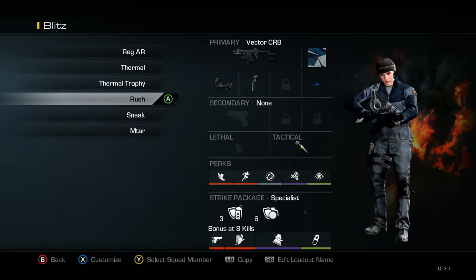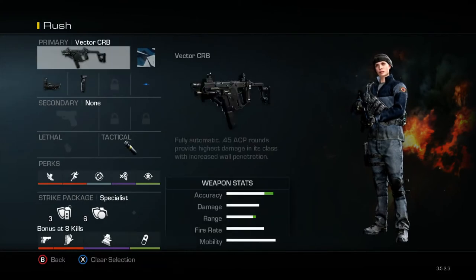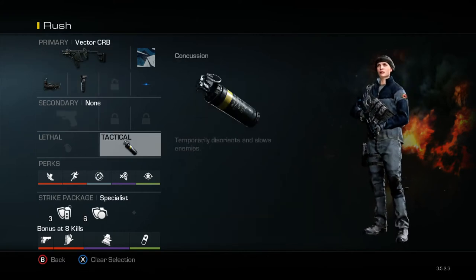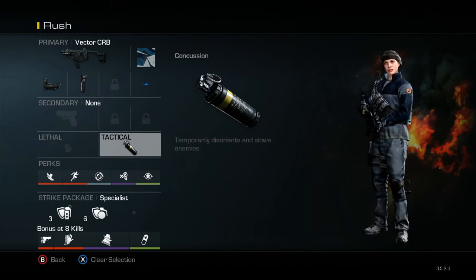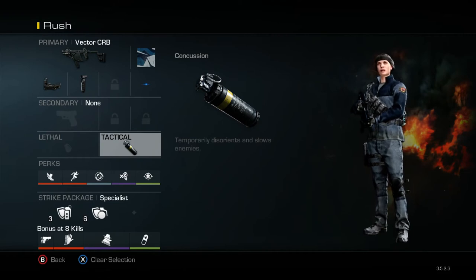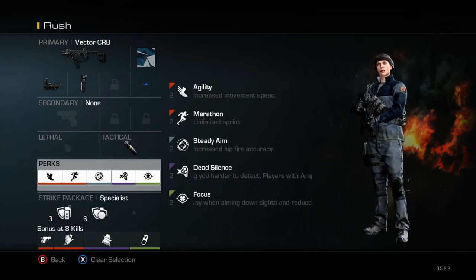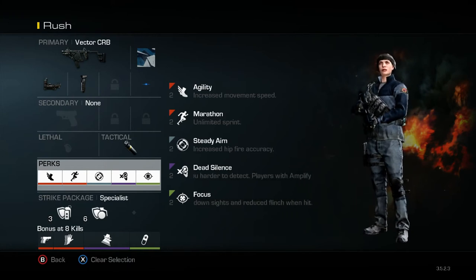My next three classes are machine gun ones meant for a more aggressive play style, which I use sometimes but not all the time. This one is my Russian class — it's the Vector. I've got a blue dot and grip, and then a concussion just to kind of stun them, stun-check spawn, or stun-check a building. It just keeps them from being able to aim quite as well so I can run in there if I need to — like on Freight, stun them in their spawn and run in to score. This is my relay class: if I'm not part of the spawn trap and we've got the spawn trap going, this is what I put on so I can just keep running. I've got Agility, Marathon, Steady Aim, Dead Silence, and Focus.